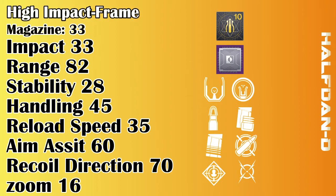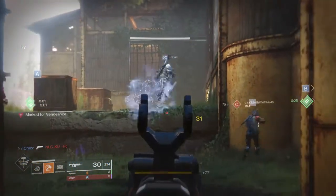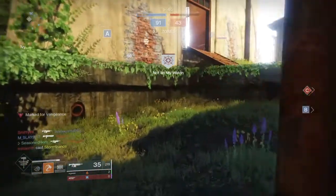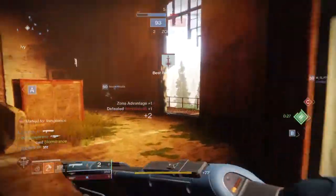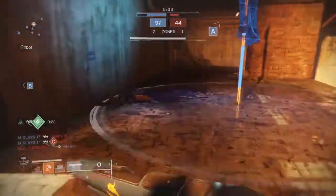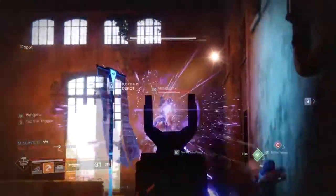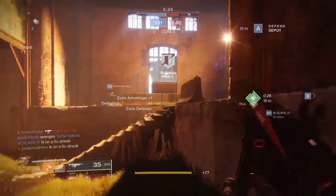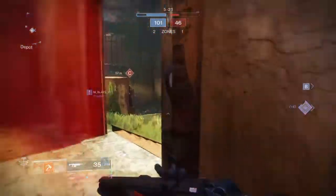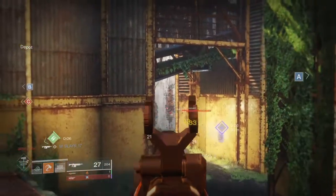But with the small perk pool offered, the few perks available are really what we can only work with. The likelihood of getting Steady Rounds, Dynamic Sway Reduction, and Moving Target in one go is quite low for some. Luckily, the high impact frame that the Halfdan possesses can aid us with a stability boost if we don't get the ideal perks needed for this area, with the standard trade-off of needing to stay crouched to activate it. Having the Counterbalance mod is a must so the weapon can become more vertical within our favour.